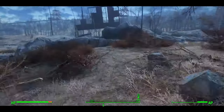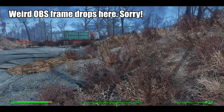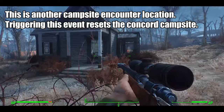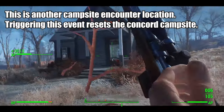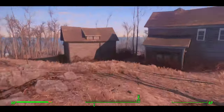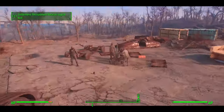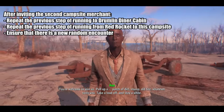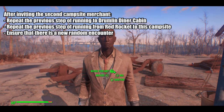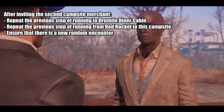So let's head over to the cabin near Drumlin Diner and initiate a new campsite event. After the new event, I fast traveled back to Red Rocket and walked back to the Concord campsite, making a new quick save and targeting Ron Staples. Eventually I got him, invited him back to my settlement, headed over to the cabin to despawn him, and then went back to Red Rocket and back to the Concord campsite to make sure that he wasn't there anymore. It may seem excessive but it's good to be thorough.